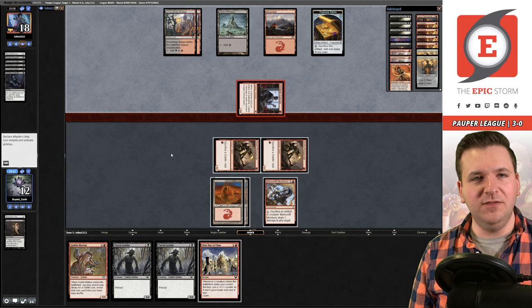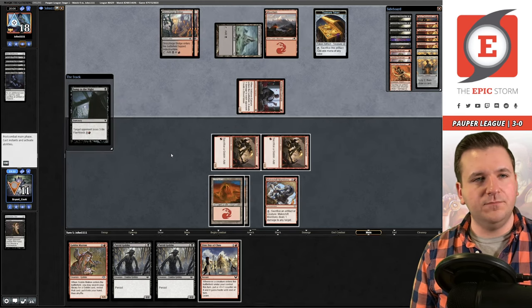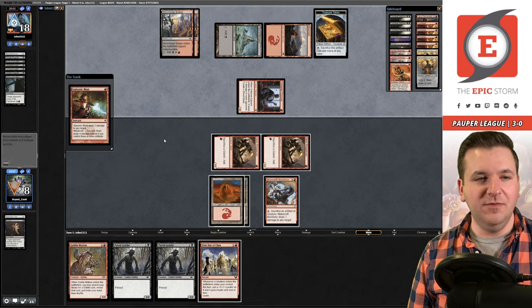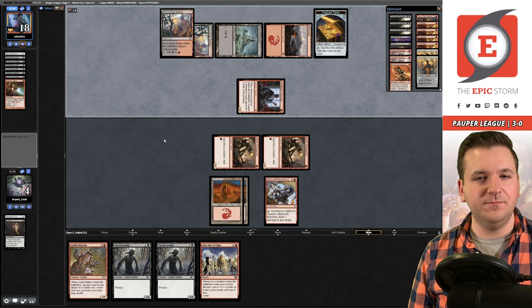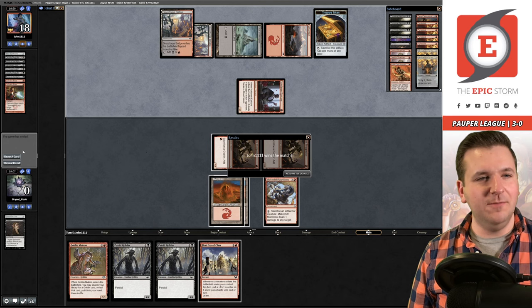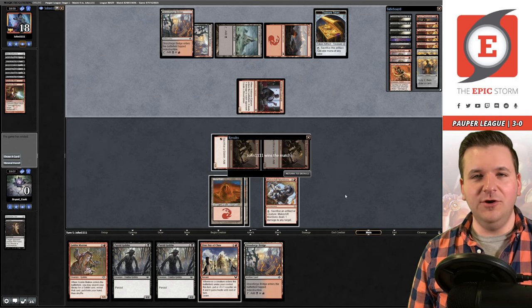They have six cards in hand and five mana — we could be dead. We go to 8, then to 4. That's all it takes. Top card check — a slow black source, not good enough. We're 3-1 with one round left. Let's see if we can bounce back for a strong 4-1 finish.